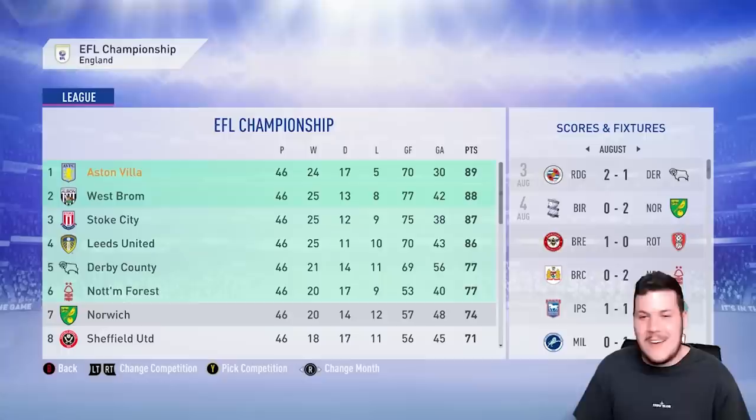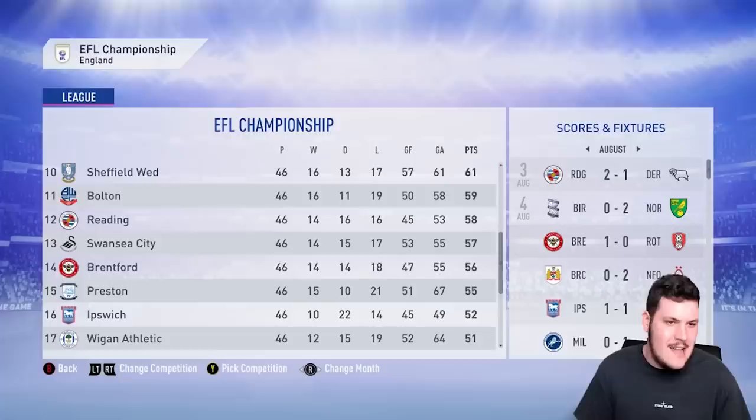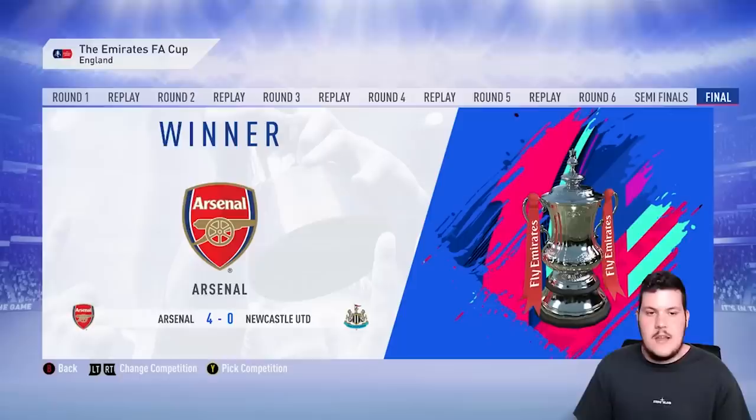Ourselves and West Brom automatically going up to the Premier League in the second season. Imagine if we weren't so prone to draws — we would have killed the league; we could have easily got 100 points. We're top on 89 points. Stoke, Derby and Nottingham Forest fighting it out for the final spot. Bristol City, Millwall and Rotherham all relegated.